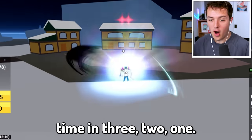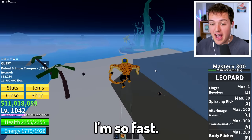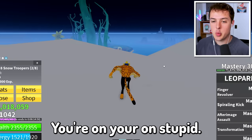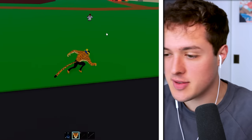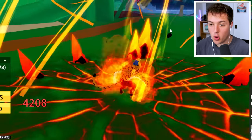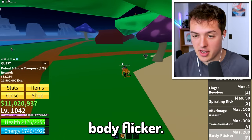Transformation time — in three, two, one! Oh my gosh, I look like Wraith from Ben 10! This is insane, I'm way faster! Adam, you gotta keep grinding — this transformation looks sweet. Let's test the upgraded moves. Finger Revolver doubled in damage. Spiraling Kick is about the same. After Image Assault does way more damage — and I was on fire for like 10 seconds! I also have a normal melee click ability now. Body Flicker — oh!